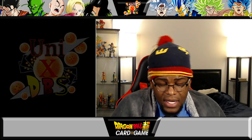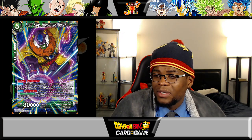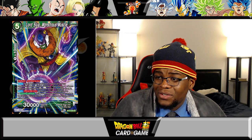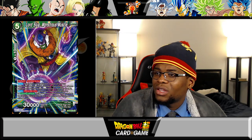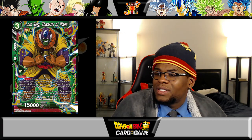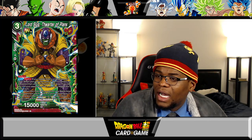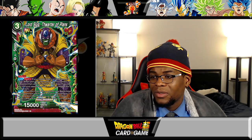Lord Slug Monstrous Muscle — deflect and double strike, 30k. When this card is played, choose all of your opponent's battle cards and KO them, then choose one of your opponent's unison cards and move two markers from it. Auto once per turn: when your opponent activates a counter attack scale, your opponent chooses six cards in their hand, discards the rest, and you and your opponent draw one card. And the three drop Lord Slug The Water of Plans — deflect, Bond Two. If your leader card is Slug's Army and your opponent uses a card in a combo, you may place that card in the owner's drop area; if you do, you and your opponent draw one card, then negate this skill for the turn — a combo breaker. Auto when this card is removed from your battle area by an opponent's skill or KO'd: if your opponent has seven or more cards in hand, play up to one green Lord Slug or Slug's Army card with an energy cost of one from your drop area.